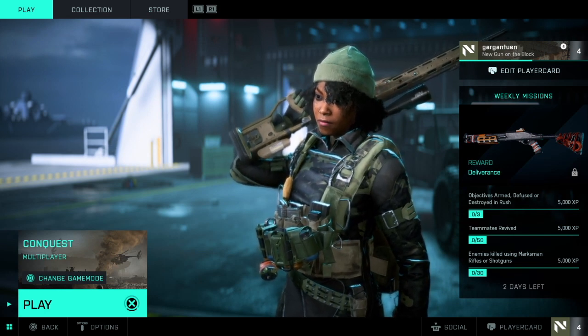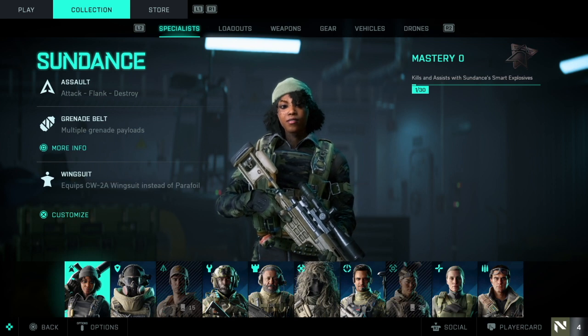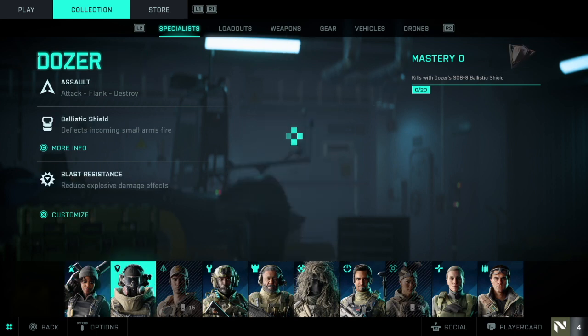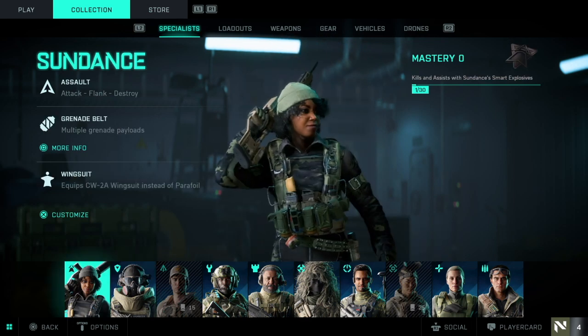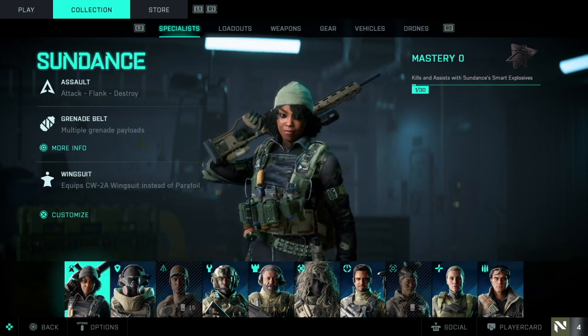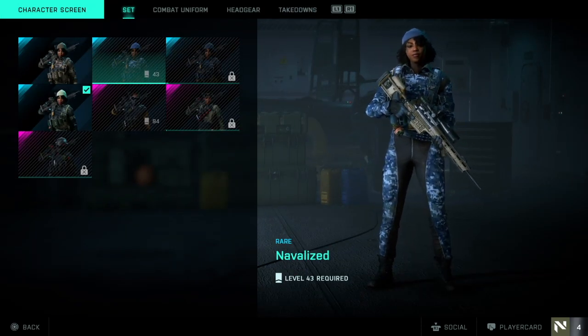Starting at the main Battlefield menu, you will have to click into one of the featured game modes such as All Out Warfare, Hazard Zone, or Portal. In the next menu, in the top left corner, you will see the options to play, collection, and store. Change over to the collection and that will bring up the character menu.